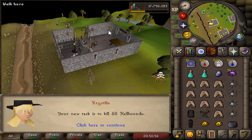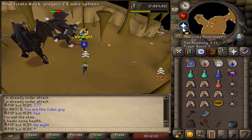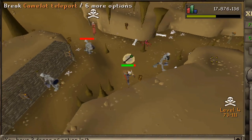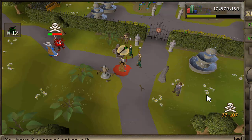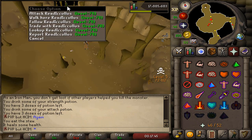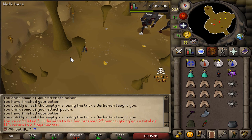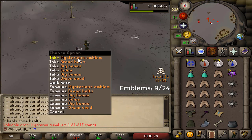We can do Black Demons. Is she really trying to PK me? Come on! Another PKer is here. Jesus Christ. And he is back — there it is, another emblem. Task completed. Next task: Mammoths. 73 Slayer. And there it is, another emblem. Not a single PKer was spotted and now the task has been completed.